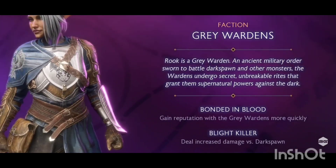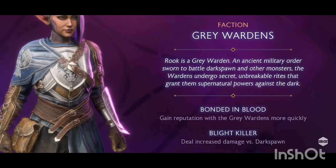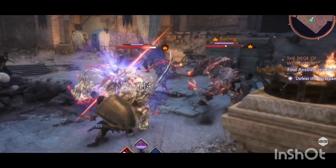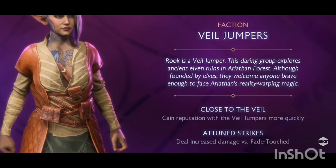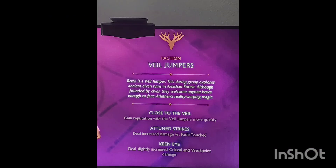The first faction on our list is an old favorite — the Gray Wardens. The Gray Wardens are going to give you increased damage against blighted enemies, boosted defense, and health. This is going to help you if you're playing tanky or if you just don't want to be someone with low health — I would choose the Gray Wardens. The second faction is the Veil Jumpers, who not only give you increased damage versus Fade-touched enemies but also give you critical damage increase on weak points — so they're your crit class.